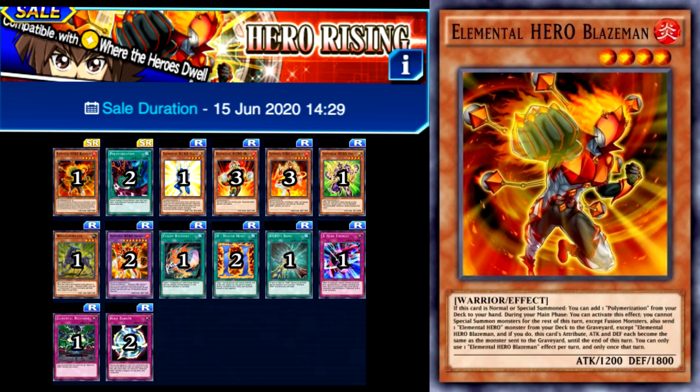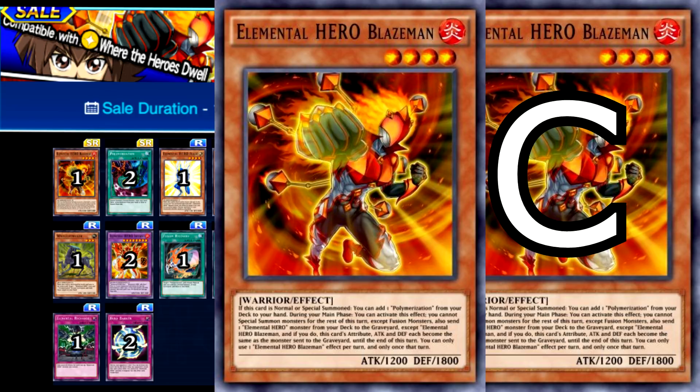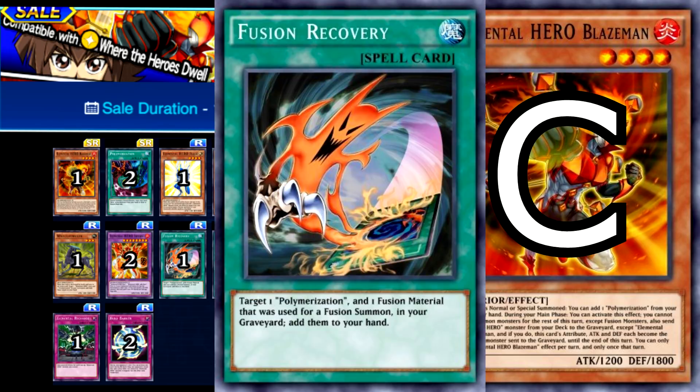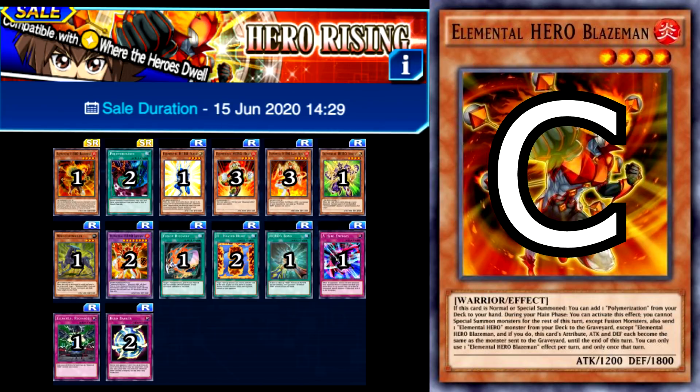Hero Rising is the first of many hero structure decks, and for its age, it's actually pretty decent. I would give it a C tier. It contains a pretty good polymerization searcher for heroes in the form of Blazeman, who also happens to be able to send specific hero monsters to the grave to change his attribute, attack, and defense to that monster's — which is a pretty nutty effect, as it can boost his attack and allow him to change his attribute for required special summons such as cards like Shining. This card has also seen some competitive level play, but not that much recently. Outside of Blazeman, this deck doesn't really offer a whole lot. It does give you a Fusion Recovery, which is pretty decent, and an alternative art Polymerization, but the rest of the cards are just really gimmicky hero cards and never see play.